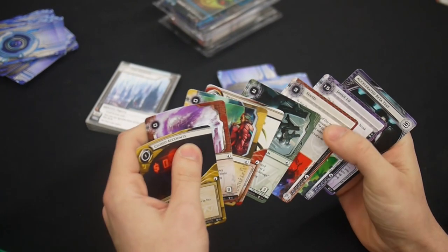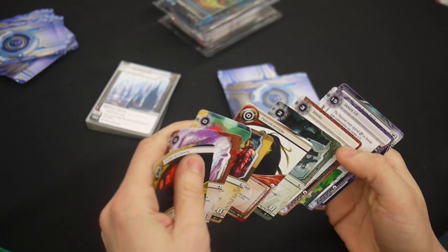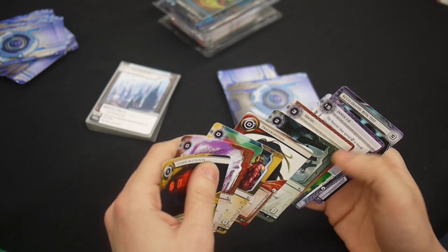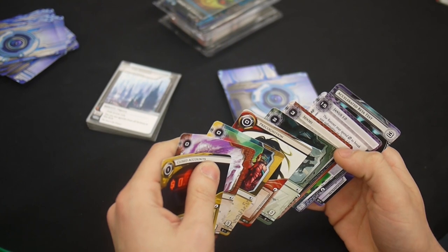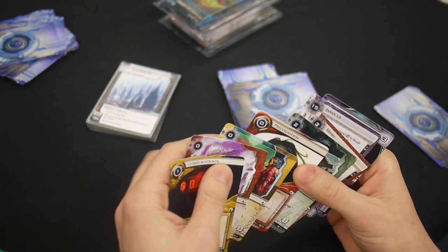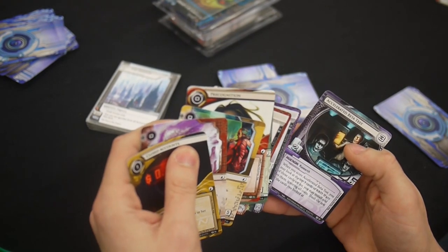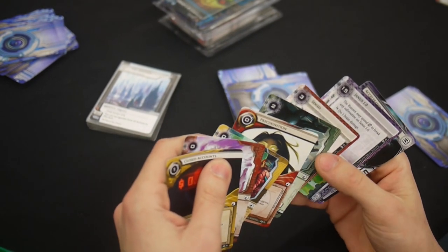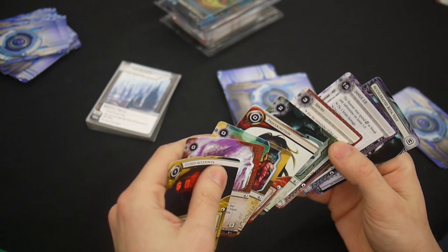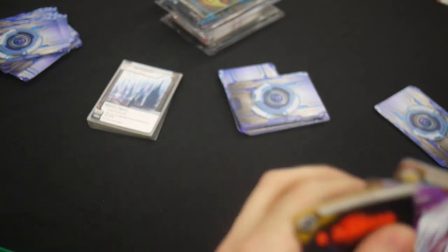Now what am I going to take? I should take the Accelerated Beta Test — the three-for-two agendas are huge. Running all the Priority Requisitions in your deck is a pain. I ended up running three three-pointers in my deck. If I could have drafted three more two-pointers, taking out one ice I didn't need, and replaced two three-pointers with three two-pointers — Accelerated Beta Test says three-for-two, you install it unadvanced then advance, advance, advance, score, and that is huge. So Accelerated Beta Test is the card to take here, knowing what I know now. And I do take it. So far: good move, bad move, good move.